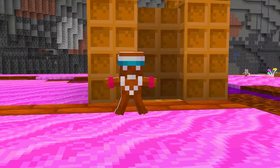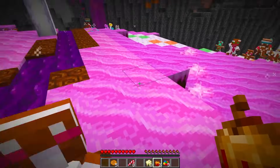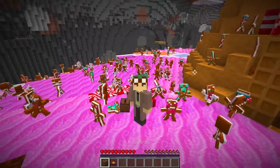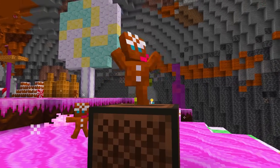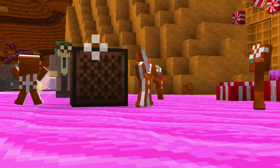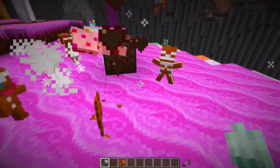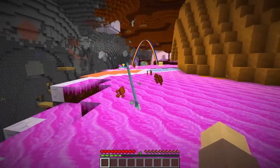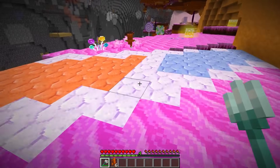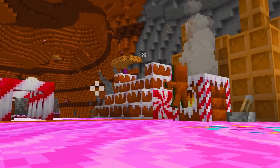He might as well be a gingerbread man! Because hiding throughout new rare candy villages, these guys are not to be taken lightly, nabbing stuff right out of your hotbar whenever they can! Thankfully, they can be distracted with music — stuck in a daze, they'll be unable to react to anything, even as you kill them off one by one. They also drop crumbs, which can be used to craft an oven that summons an infinite amount of the little guys!